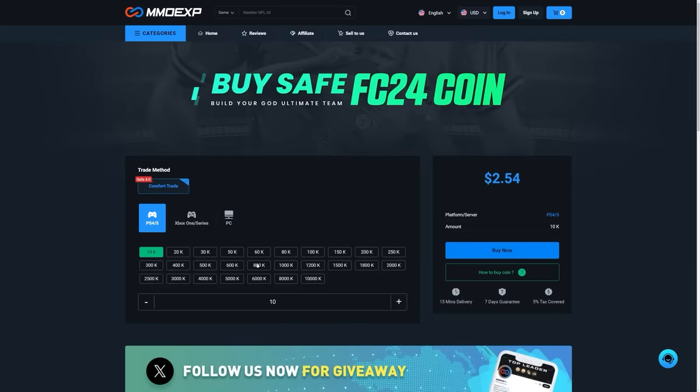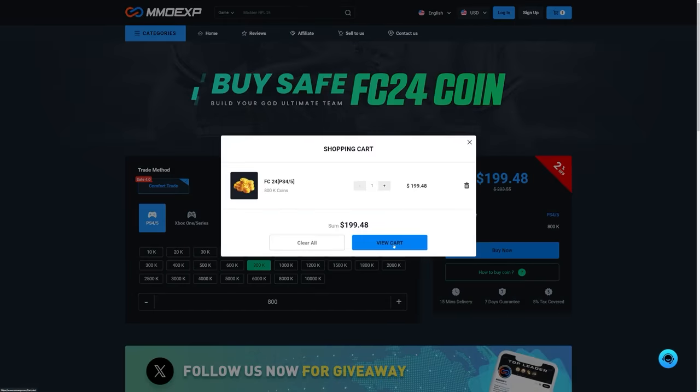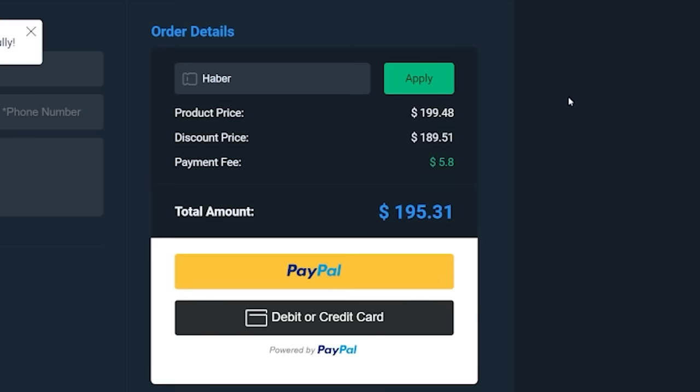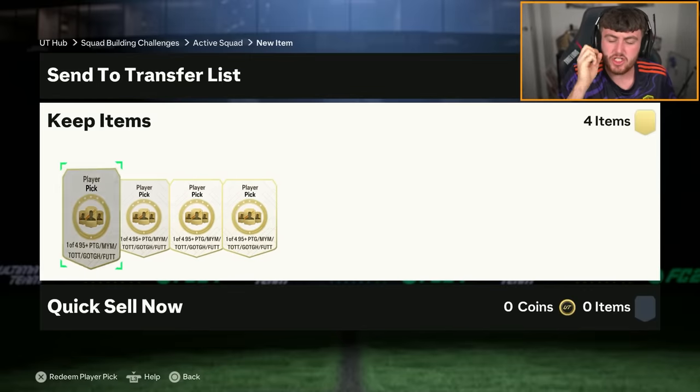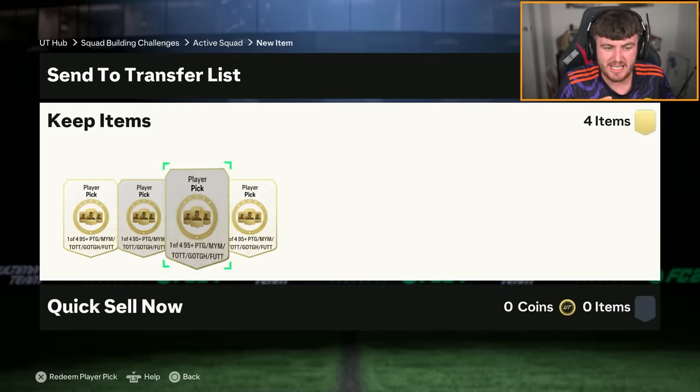If you guys are looking for cheap, fast and reliable Ultimate Team coins, check out MMOEXP.com — link in the description. Save 5% using code HABER. You can do 4 per account. It's 2x 92-rated squads, 1 requiring a Team of the Season, 1 without.